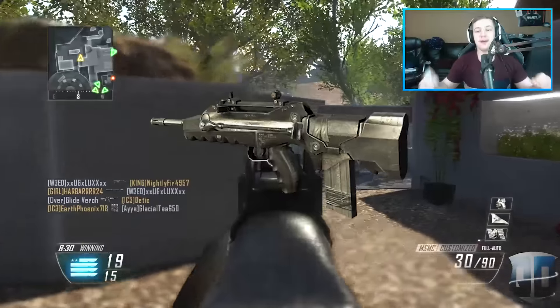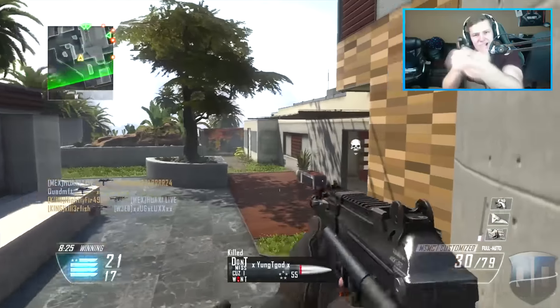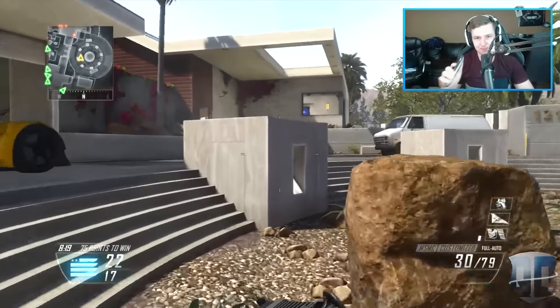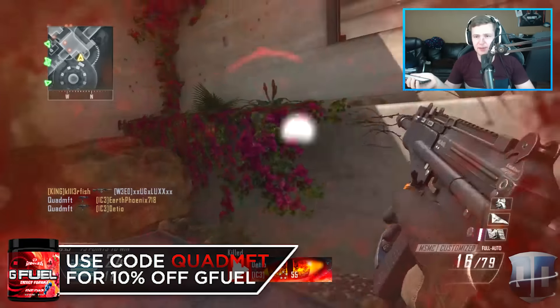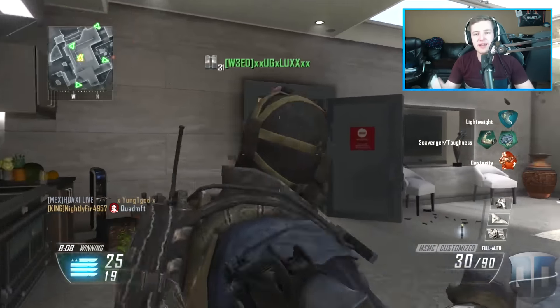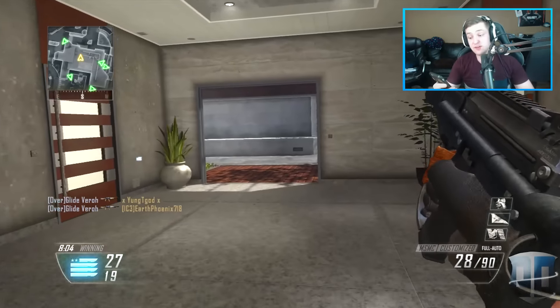Let's talk about the BO1 FAMAS. If you guys remember the Black Ops 1 FAMAS, this thing with a red dot was incredible — locking on kids, and if you guys remember the blue red dot from Black Ops 1, I always made my red dot blue. Either way, the Black Ops 1 FAMAS was probably the best gun in that game, or one of them at least. It felt like an SMG and an assault rifle combined — it was so much fun.